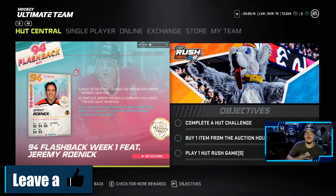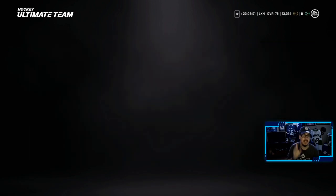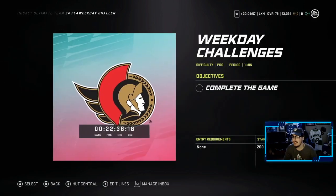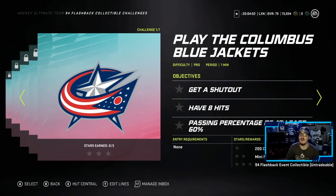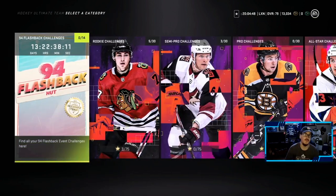Before that, we're going to go through everything. I'm going to walk you through this event just in case you haven't seen it yet. First things first, you get a lone 94 overall Jeremy Roenick from the store. You open them up, throw them onto your team so you can do these HUT challenges. With these challenges, you get these 94 flashback event collectibles, which you will throw into some sets, which I will show you now.